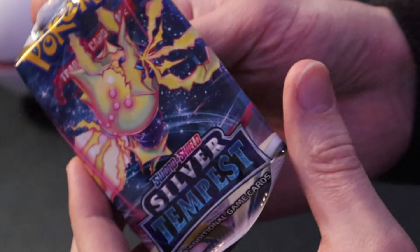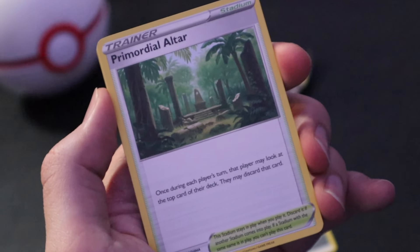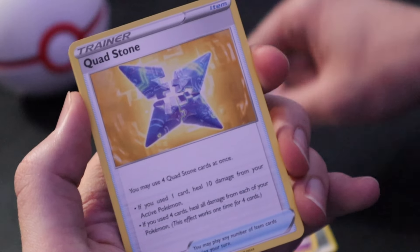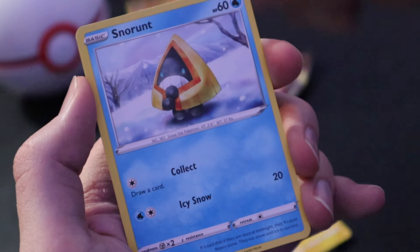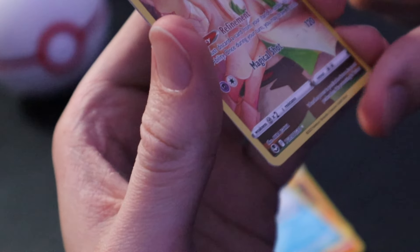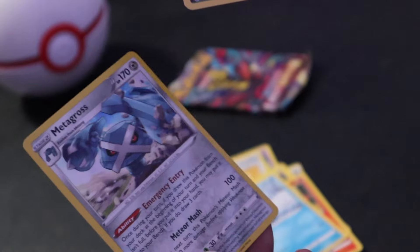Let's open up a Silver Tempest in between the two Lost Origins — maybe there's better luck with this. Steel Energy in the front, followed by Primordial Altar, Dedenne, Quadstone, Emolga, Beldum, Stunfisk, Vulpix, Snow Runt, and a Gardevoir. Look at that trainer gallery! Might not be Cosmic Eclipse, but that is awesome artwork. And for the card in the back, a Metagross Holographic.